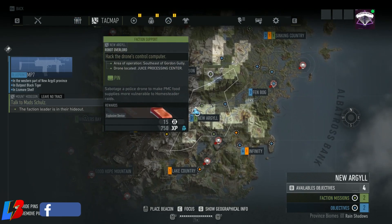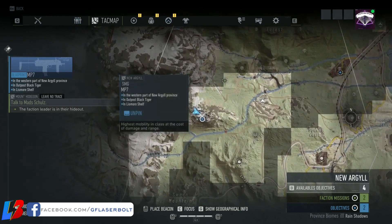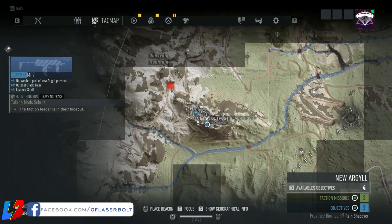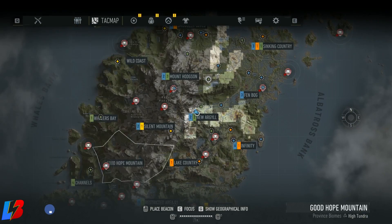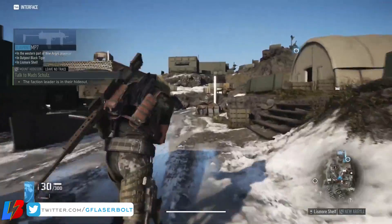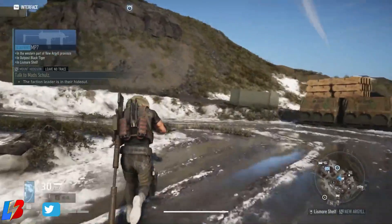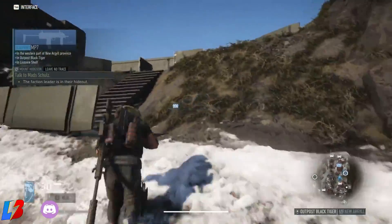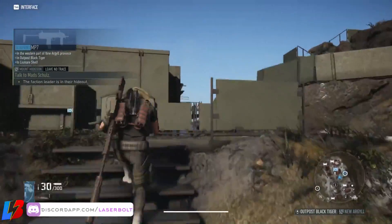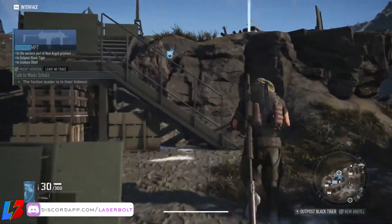To obtain the blueprint, you're going to need to head over to this location right here, which is the New Argyle Providence. Remember, while you're watching the footage we've already cleared out all the enemies — they're all dead. But when you come to this location, there is going to be a ton of enemies. If you're doing this solo, you're going to want to take the stealthy approach. If you're doing this with a team, it's going to be easier to clear, but solo players should try to be stealthy and avoid enemies.